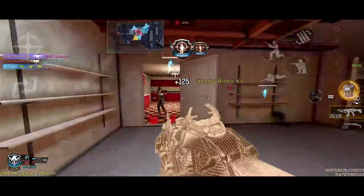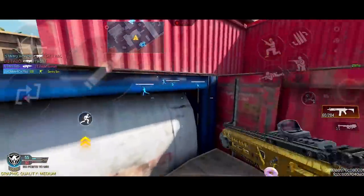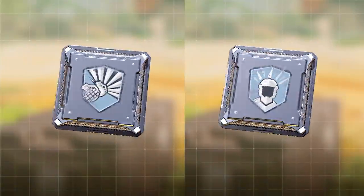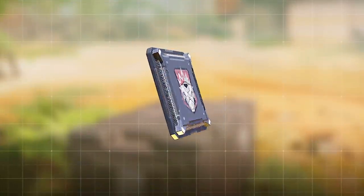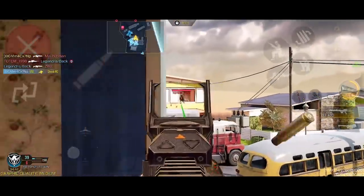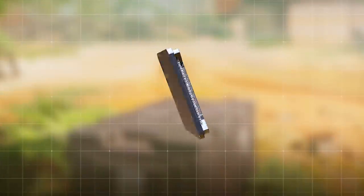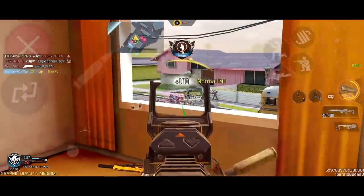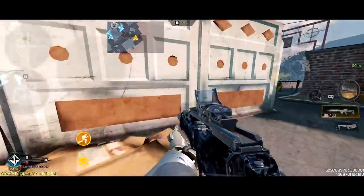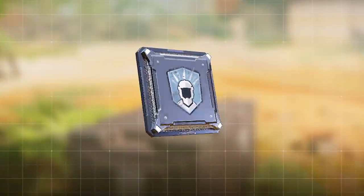If you're playing as the one who rotates early and plays power positions, a combination of flak jacket or skulker, toughness, with shrapnel or high alert can be a good idea. Flak jacket protects you from lethal equipment in power positions, or use skulker for faster strafing to be harder to hit from range. Equip toughness to reduce flinch by 60 percent to win those long-range gunfights. Shrapnel gives you an extra piece of thermite or grenade.